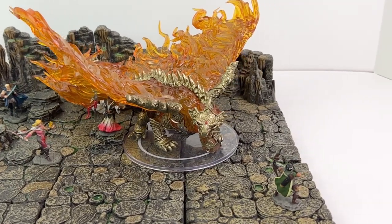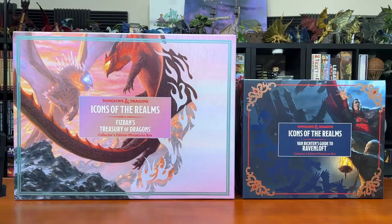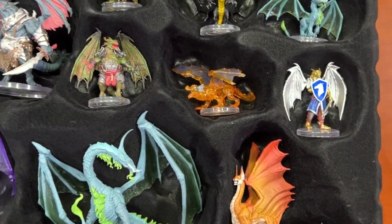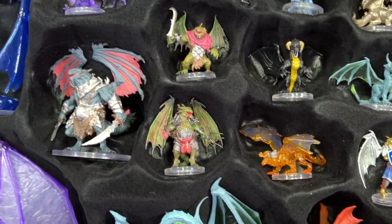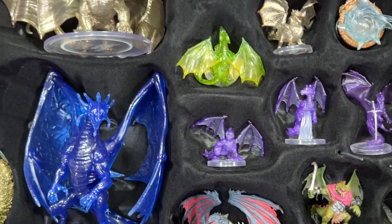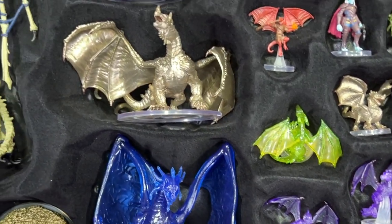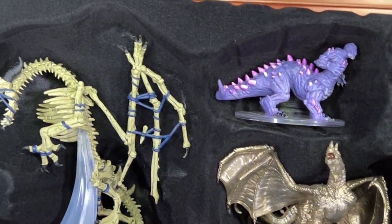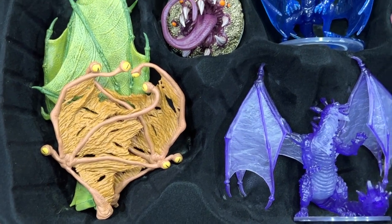One more thing about this collector's box — it's big! Here you can see it next to the Van Richten's collector's set. The Fizzban's box has some really impressive and sizable minis. The collector's set is expected to be available in June 2022 for an MSRP of about $750. This set is certainly not for everyone. If you're wanting multiples of the commons and uncommons, for example, getting booster boxes, bricks, and cases is going to be a better bet for you.